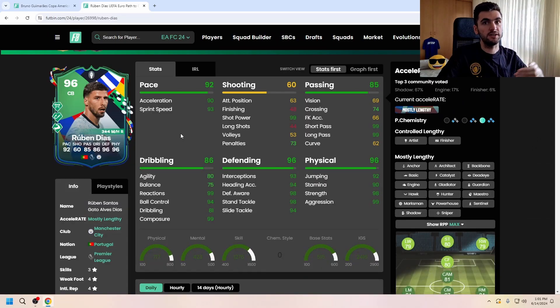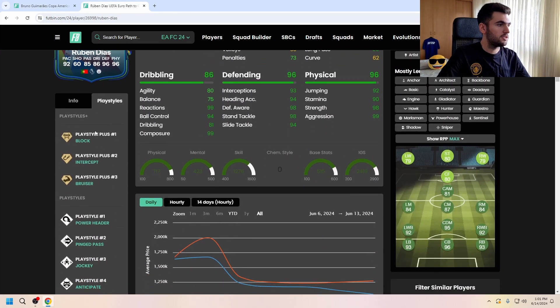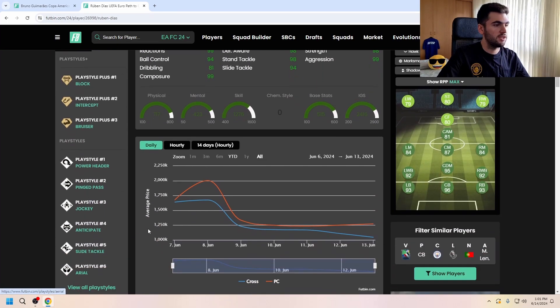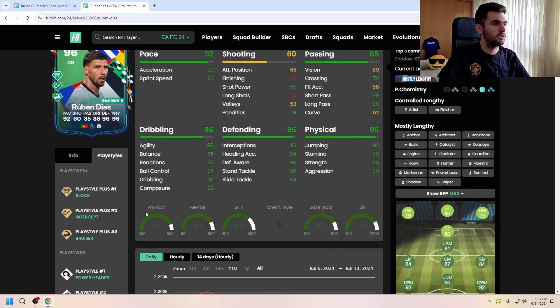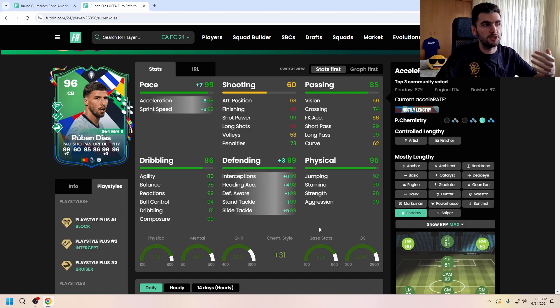Let's see his build type — he has average build type and normal build type. For the play styles, he has all defending play style class, and it is nice to see the Block play style plus and also the Intercept play style plus. For chemistry, Shadow is the way to go with this card to increase his pace as much as possible and also to max out his defending stats.